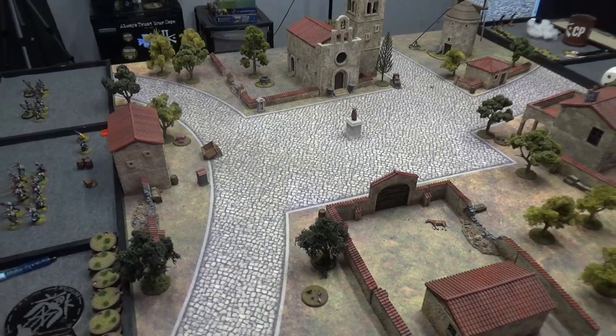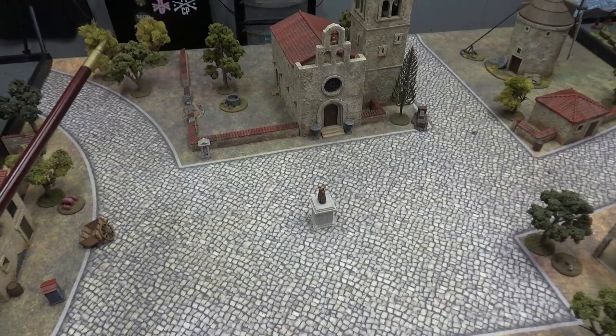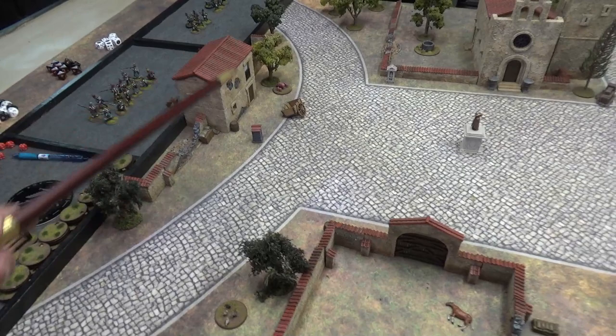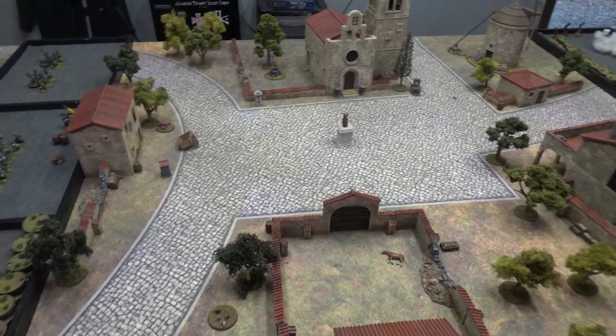There are some high walls - they'll just reduce your move by two since they're two inches tall, and obviously you can't see through them. This is a night mission, so while men are undetected, the short walls will block line of sight - we're assuming they're crouching behind them. Individual trees count as cover because this is a skirmish game, so each model is its own unit. There's not really dense terrain like you'd find in squad or platoon level games.